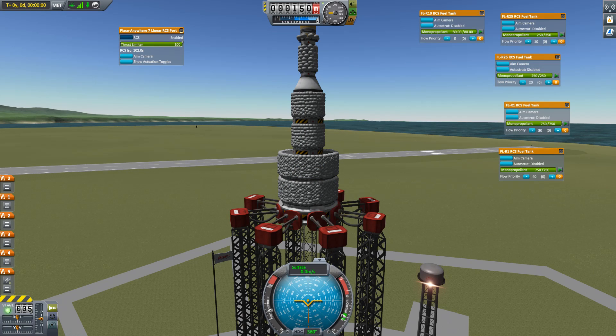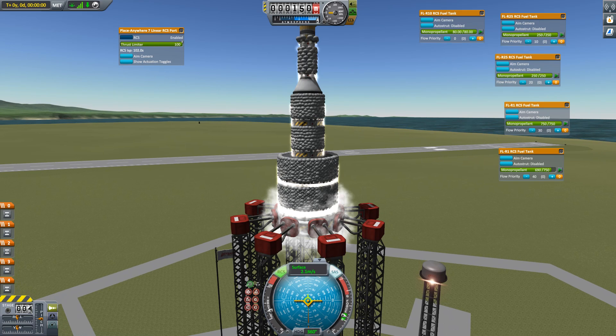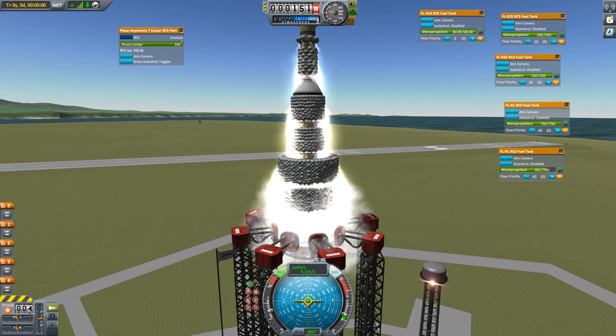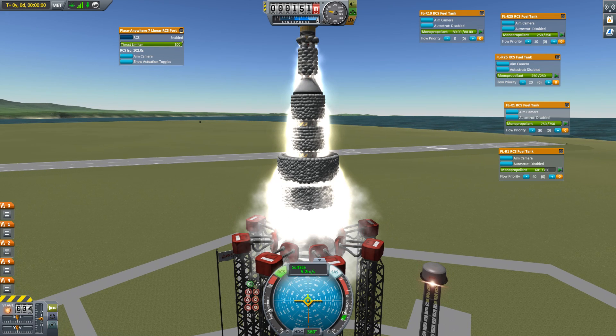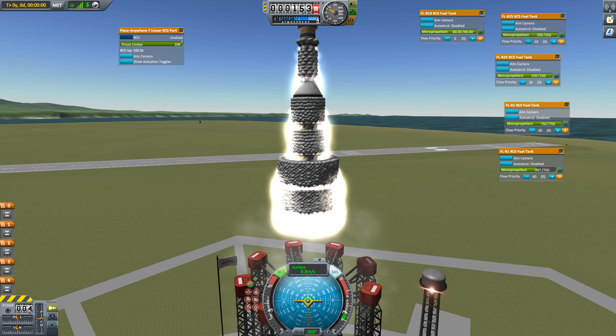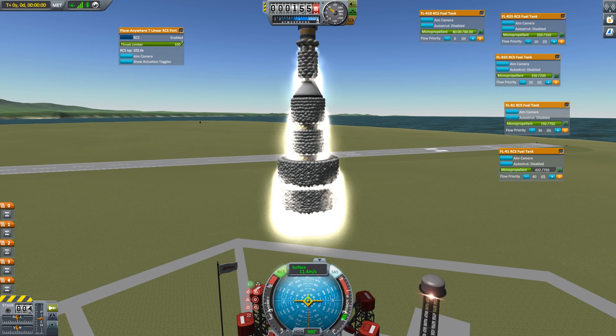All we need to do is scale it up and we should be able to take the whole thing to orbit. So here's an example — it's about 1700 parts and when loaded, it gives me a frame rate of about one frame per second. It literally takes about 10 to 15 minutes to load this thing, and when I hit space and those launch clamps detach, the process hangs for another five minutes while it reorganizes its internal data. This thing does accelerate just fine, but all those engines are putting a huge strain on the whole system.